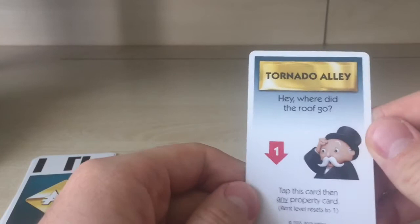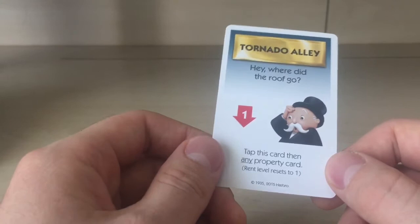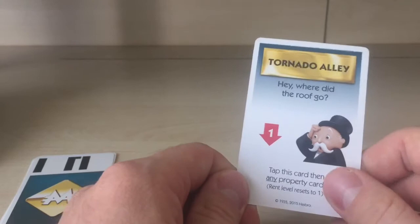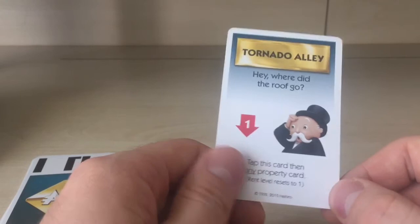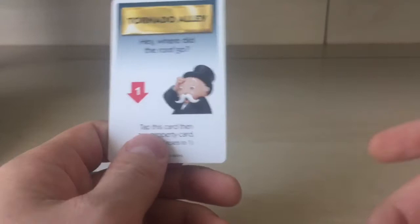'Tornado Alley' — where did the roof go? Tap this card, then any property card, and that property's rent level resets to one. So if your property is at level two, three, four, or five, tapping this card resets it back to level one.